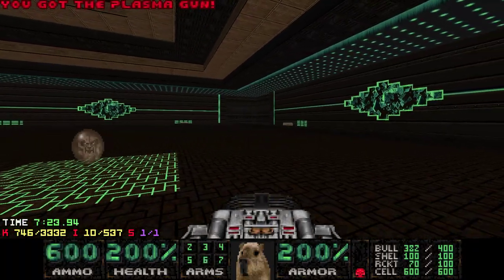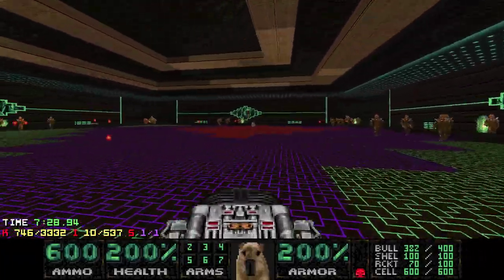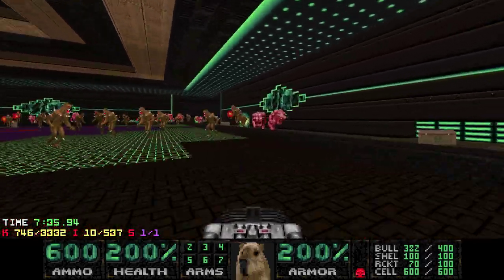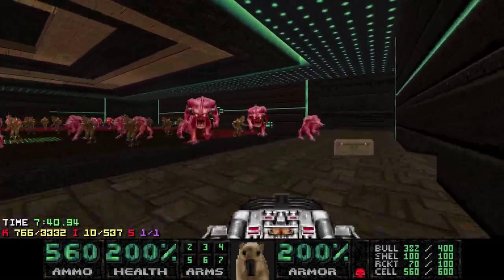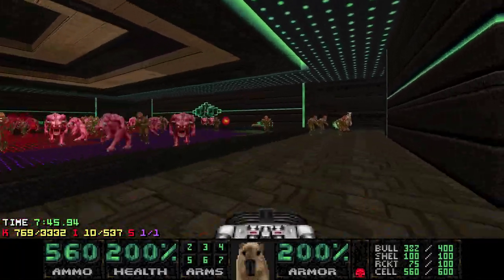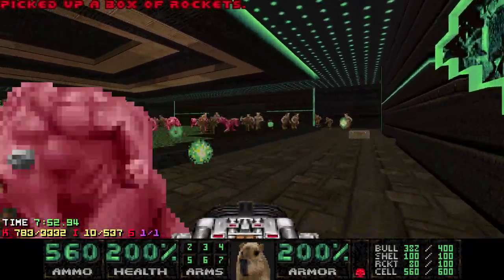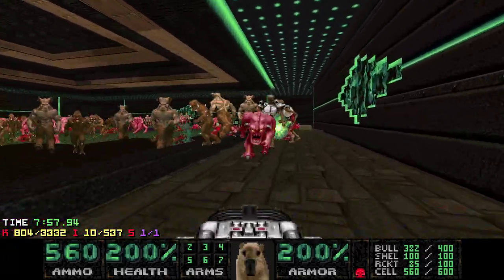Get the plasma gun — it's pretty late to be giving us that, but look at this: we're on the dance floor, we gotta dance with the demons. I basically just use the BFG when I'm about to get stuck. Just keep running — these enemies will just end up dying, they're nothing to waste all your ammo on. Now the Revenants are coming next, which is when it gets pretty difficult.